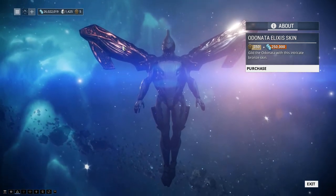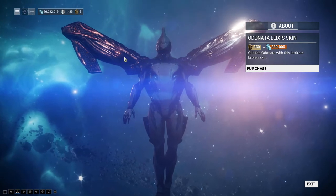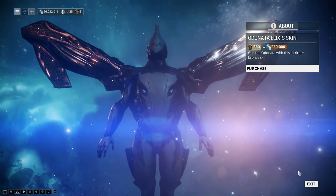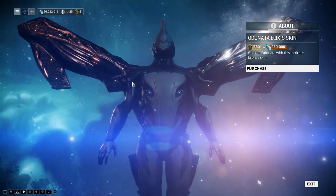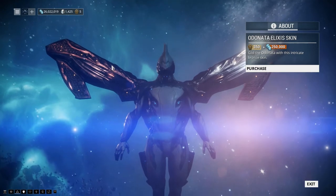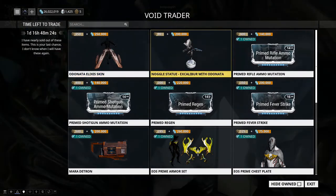Odonata is one of my top two Archwings to use — it's so balanced. You can double-buff damage, and I really like its number three ability, the missiles. The Elixis skin has this interesting two-triangle double-sided pattern aesthetic to it.